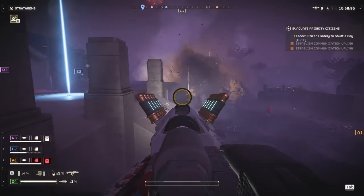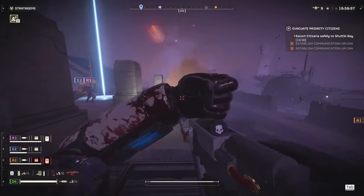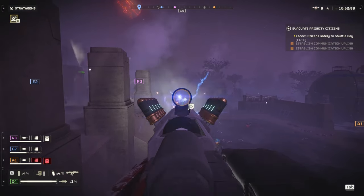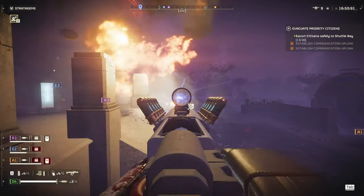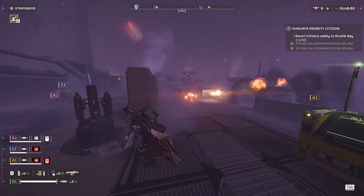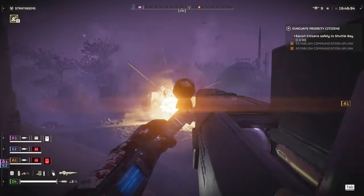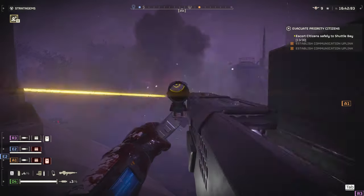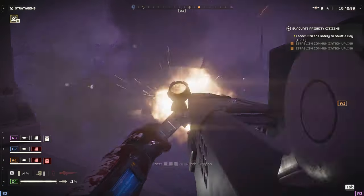This is where the Scorcher comes in handy. You can also target Hulks with the Scorcher and gunships — you've got to hit them in the right spot. If you can't get that spot, just go for the head with the Auto Cannon.